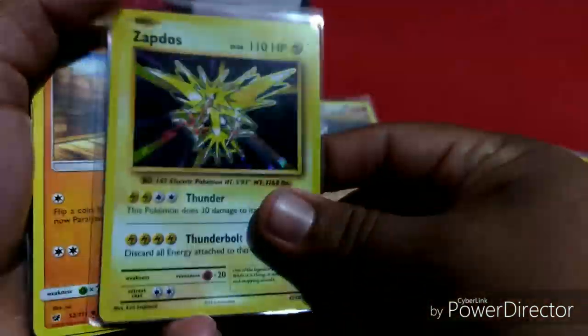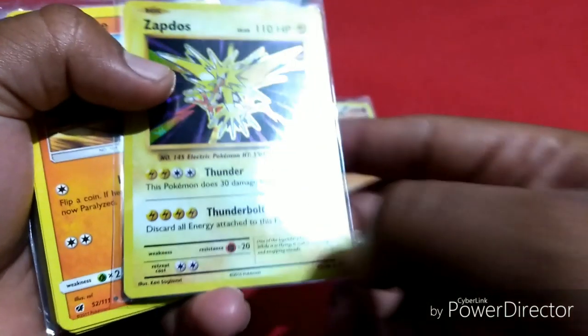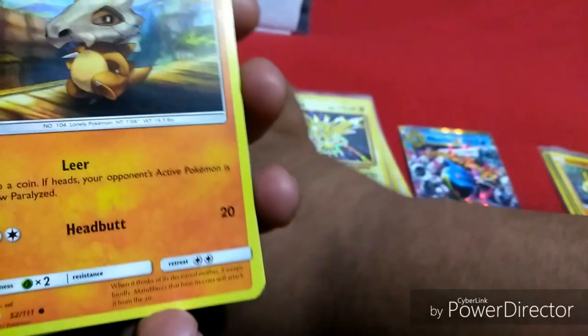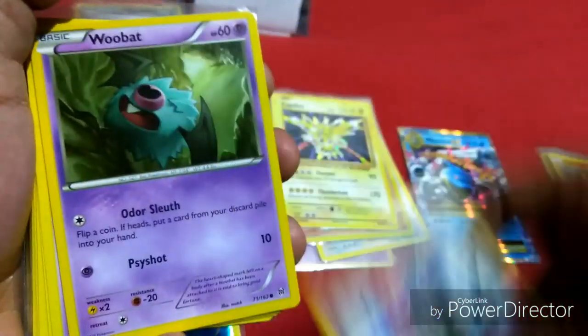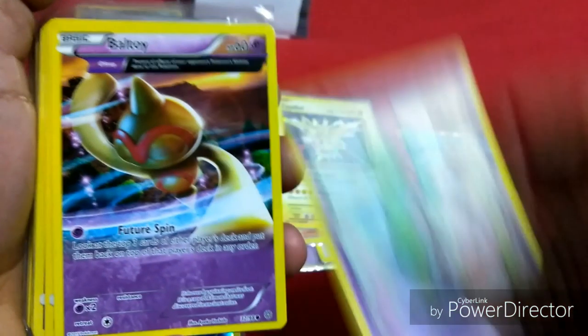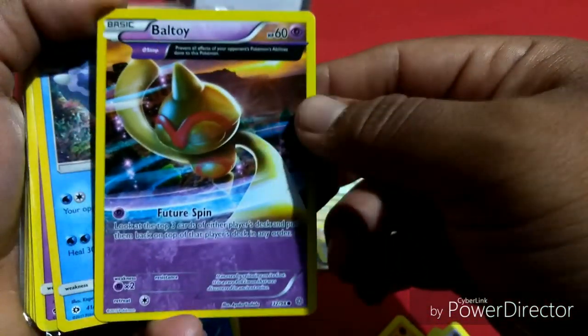Now we got a Crabrawler, Nosepass, Machoke. Rhyhorn, Sandygast. SICK — we got a Serperior holo man, it's so awesome. Sorry for the cursing. Okay we got a Cubone, Matchup Zubat, Gastly, Seviper.